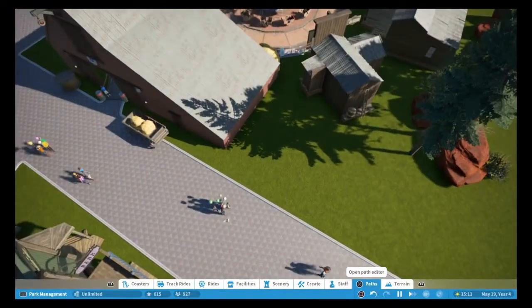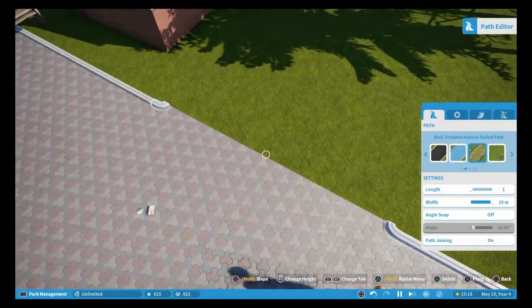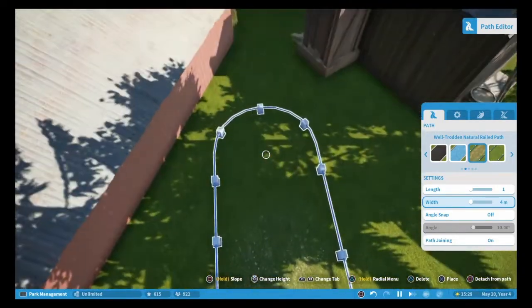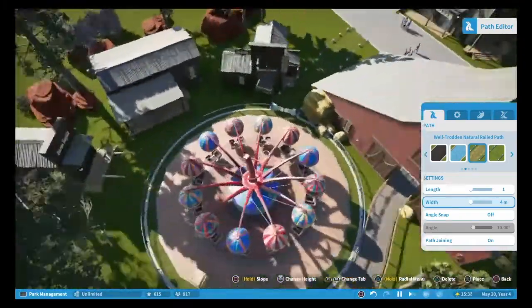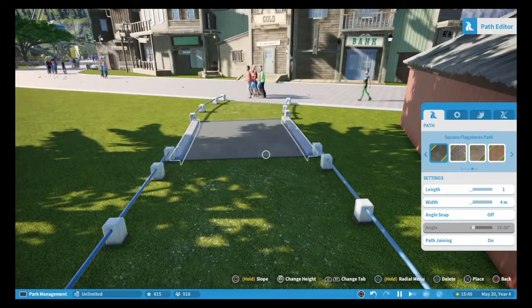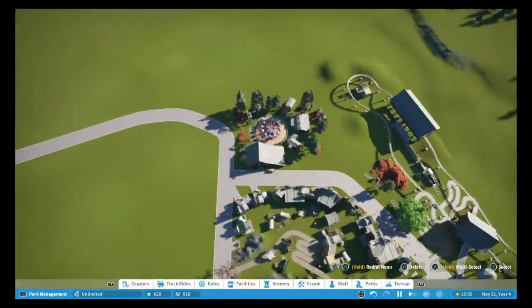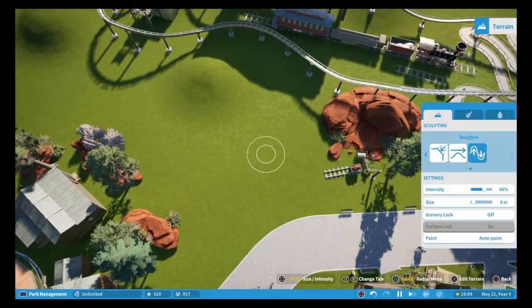Next we want to add path — let's add a well-trodden path like this. You can see it goes through like this and you just have to walk there. I like this well-trodden one so they know where to walk and stuff, but it still looks good. Alright, so that's that ride done.